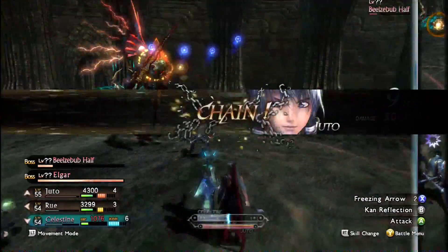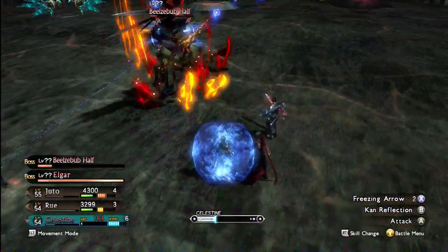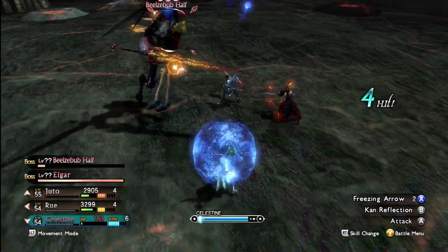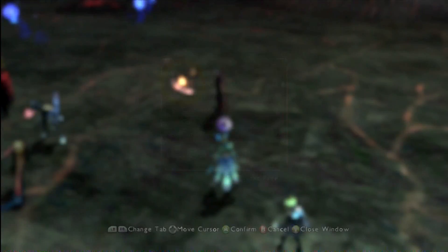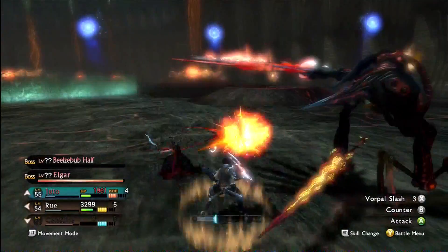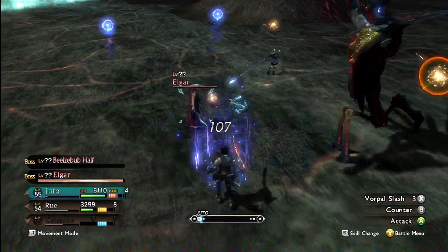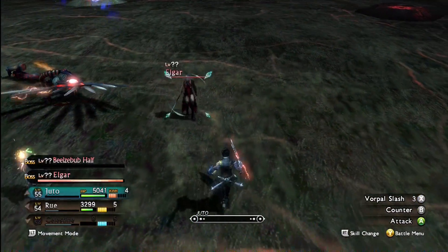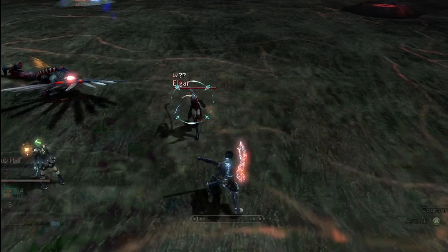Just ignore Elgar for now — Celestine is getting her ass kicked. Let's get away from Elgar! Freezing arrow! I need to heal people. Argo gained a level, cool! Celestine died — damn! Let's wait for the body to disappear. We're good to go — let's use a revive capsule on her followed by a healing capsule.